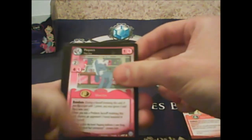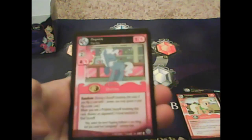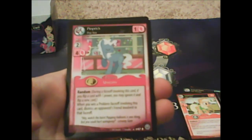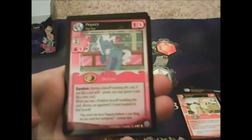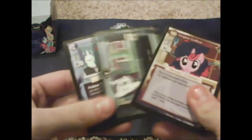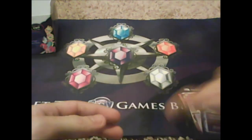Our rare is Pinprick the Pop Star! He's random: 'when you win a problem faceoff involving this card, dismiss an opponent's friend involved in that faceoff.' That's not fun! We got Tango Coffee, Cloud Bursting, and Crème de la Crème again.